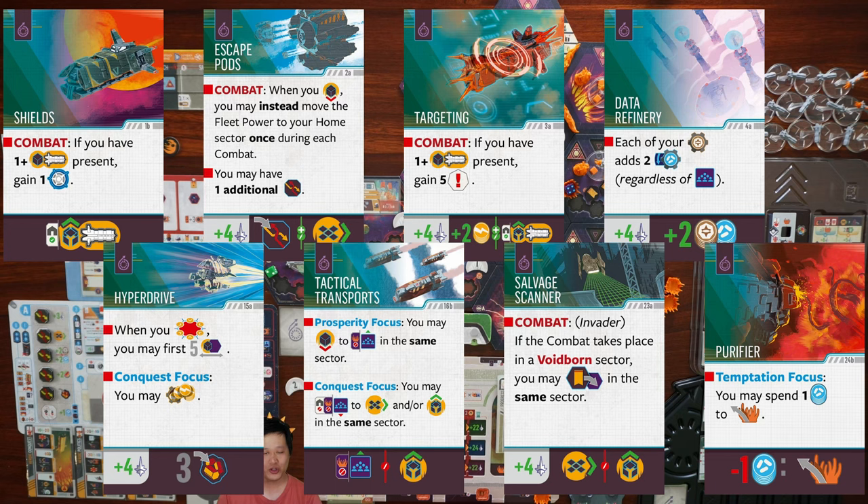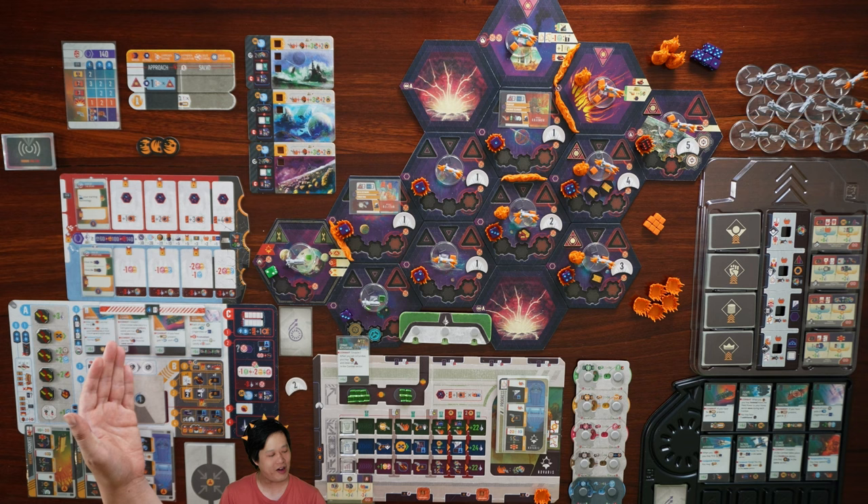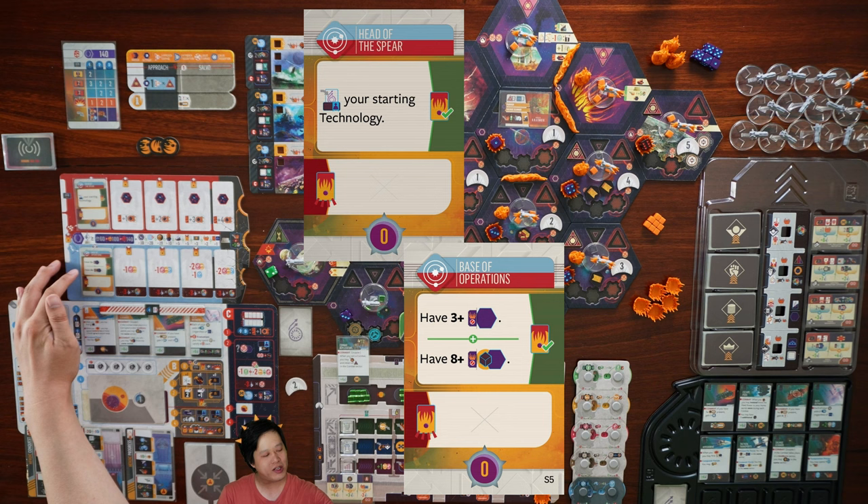I'll mention the technologies available so you know what I have to choose from — you can pause now to read through them all. We have shields, escape pods, targeting, data refinery, hyperdrive, tactical transport, salvage scanner, and purifier. The improved techs available in cycle 2 are hyperdrive, salvage scanner, shields, and data refinery. Now the crises: we must research our improved starting technology, and we must have three or more pure sectors and eight or more deployed fleet power to pure sectors.